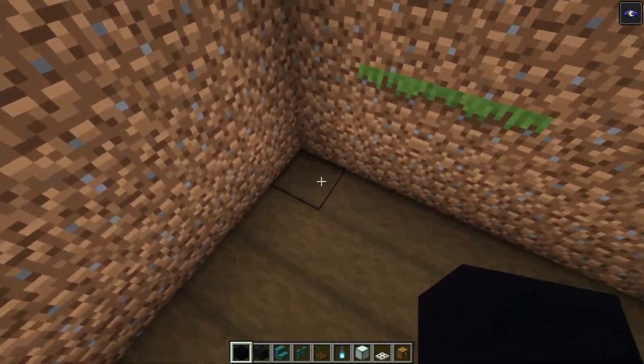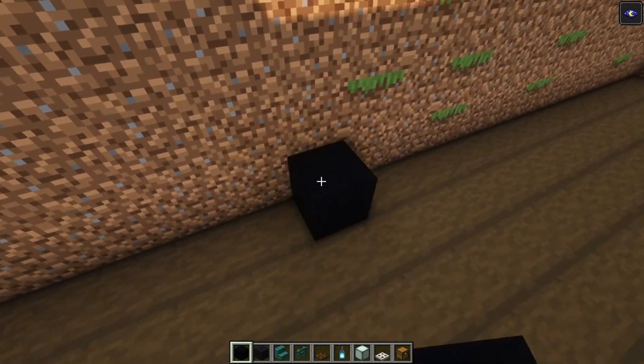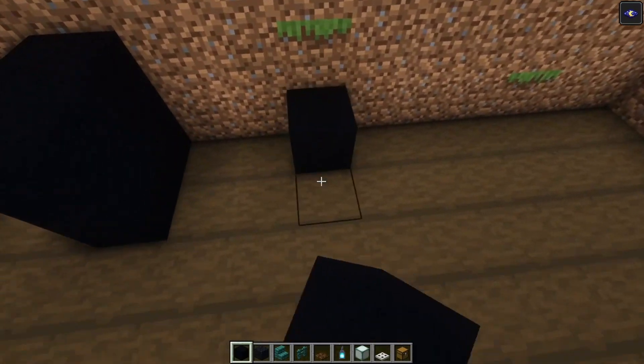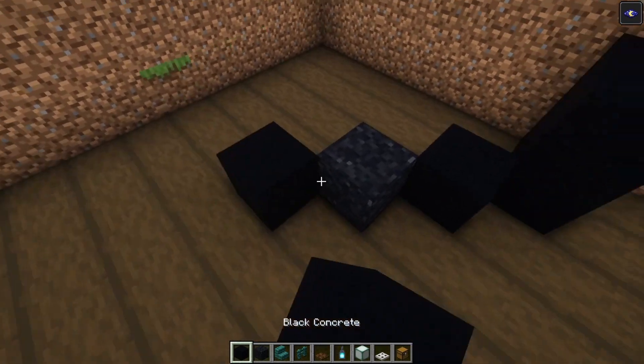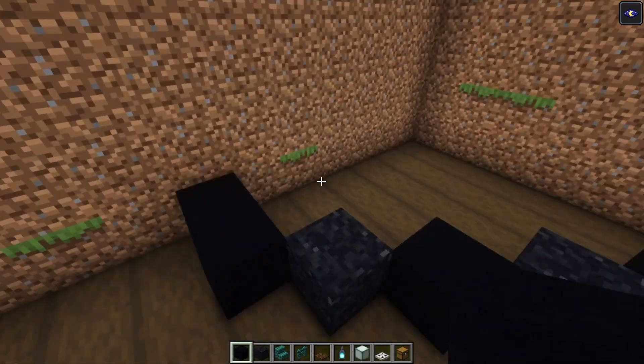You just want to count in seven blocks — one, two, three, four, five, six, seven — and build up two blocks. Skip two and do the same. Then we are going to go in with some black concrete, powder, concrete, and another powder block, and then we are going to build the same shape.